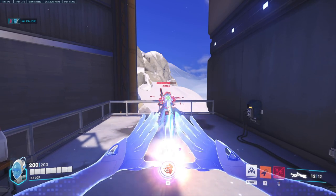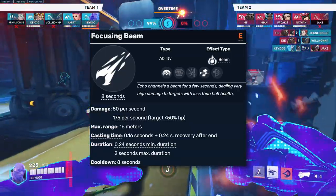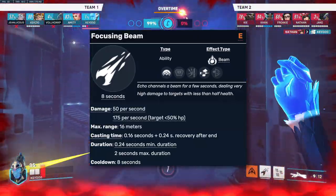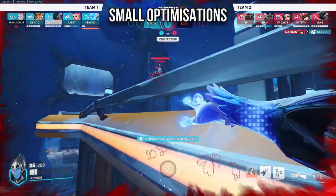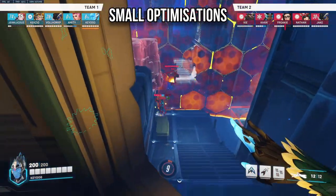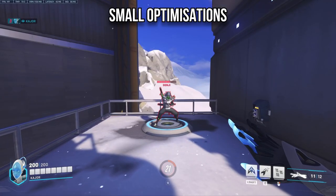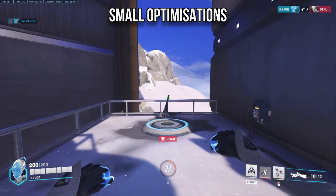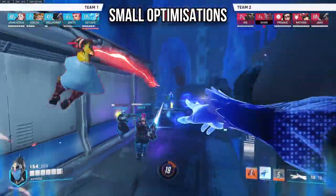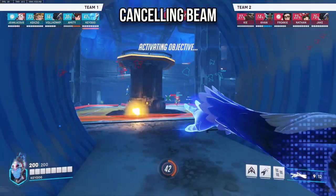Echo's focusing beam channels a 16-meter beam dealing 50 DPS to enemies above half HP and close to 200 DPS to those below half HP, with a 2-second duration and 8-second cooldown that can be cancelled. When a target is roughly 60–70% HP, you can fire tri-shots then immediately focus beam — by the time the shots land, the 50% threshold should already be reached. Cancel the beam after you confirm a kill or if you misjudge your thresholds.